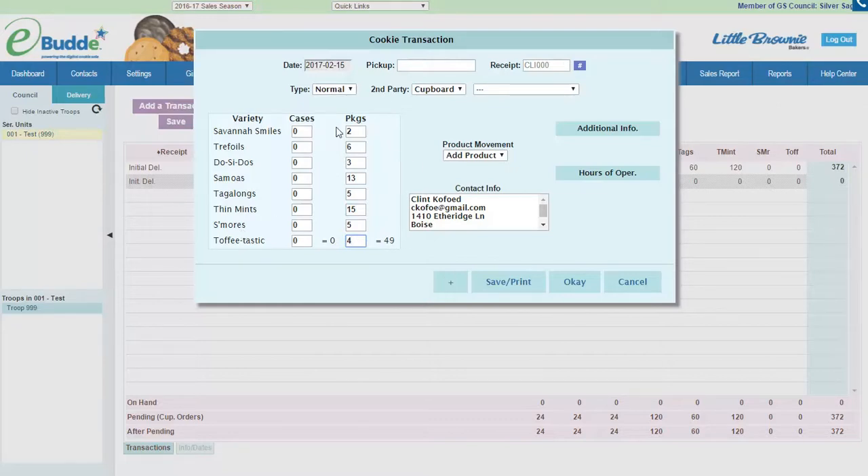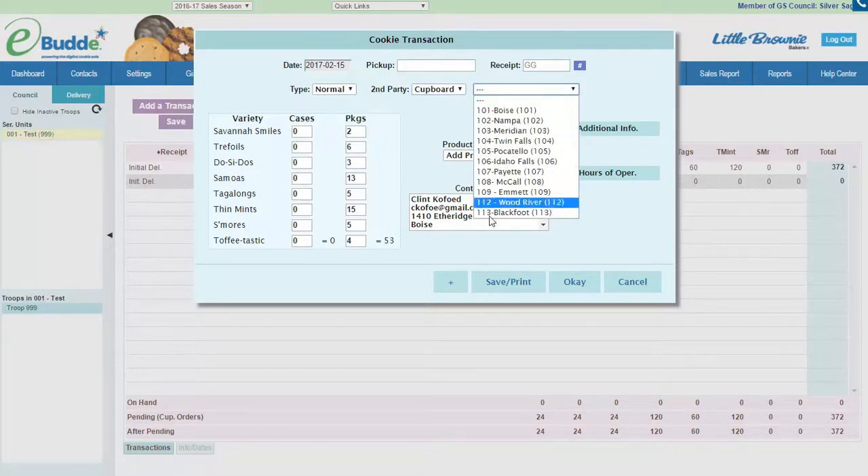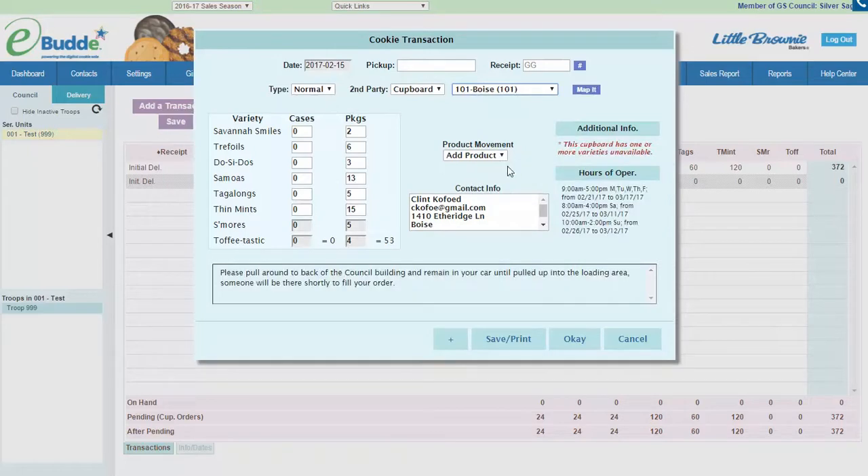I have it all summarized into one total so I can just place one cookie transaction. If you want, you can change the receipt to 'Goalgetter' so that you know the receipt was put in as a Goalgetter. You'd also need to select whether it was from a troop or a cupboard — most likely your local cupboard. I'm going to use the Boise one, then I'll see the dates and times available for pickup and any special instructions. We'll be sending out the information of where each of these cupboards are and the times they are open.